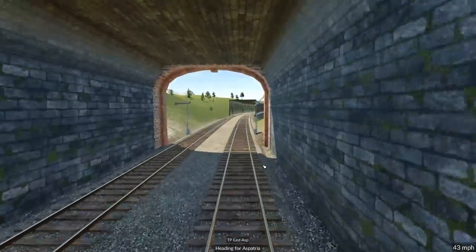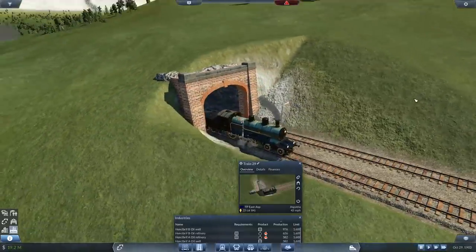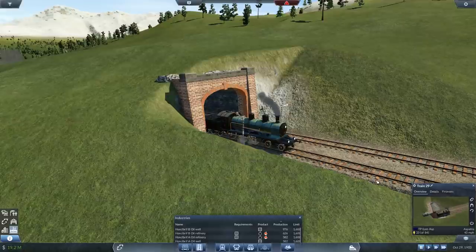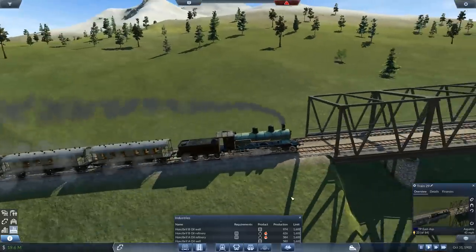Oh look at that - when we come out into the valley, isn't it beautiful. This is a very, very cool line. I do like it - I know it's a little bit up and down and it does need a little bit of smoothing out, but it's got character, this line. When we get through this tunnel I'll hop out and we'll have a quick look at the train in third person. Let's pause it there, let's hop out. Look at that - that is a locomotive!